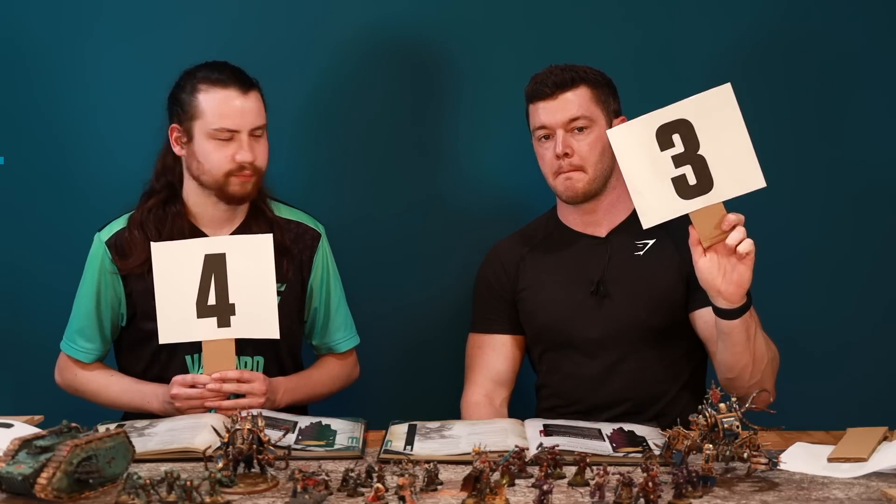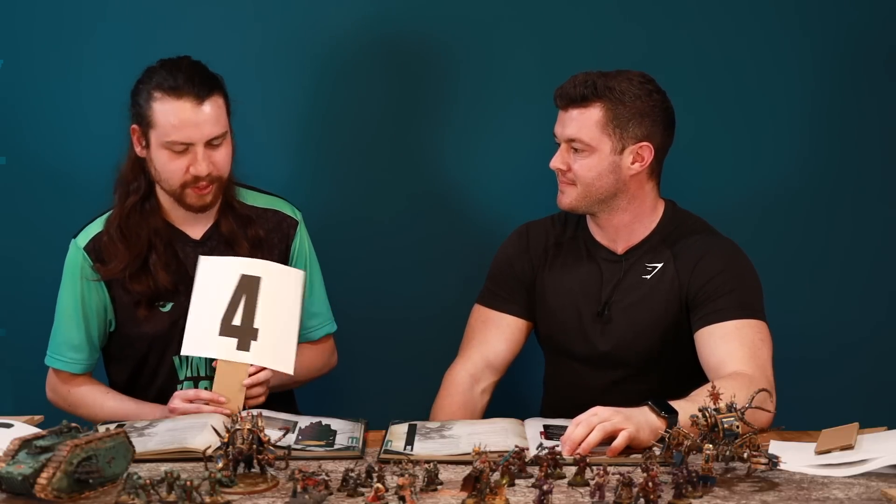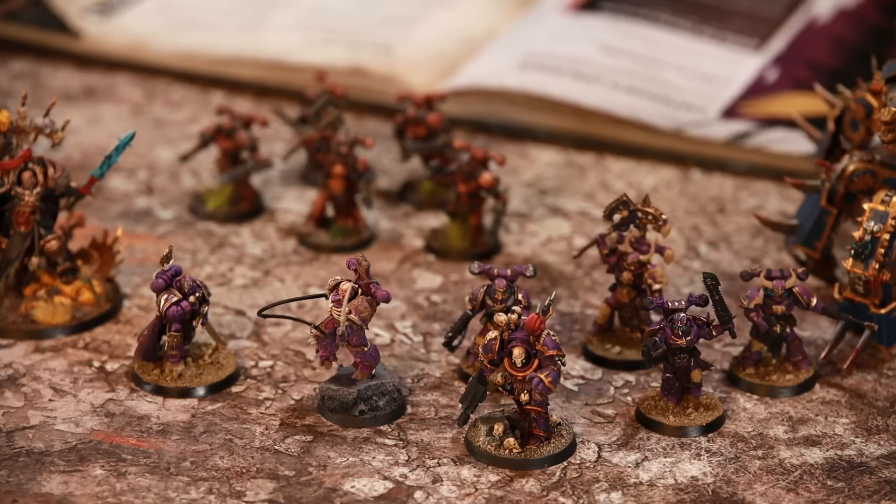Emperor's Children mission play score: Michael initially gives it a five, then changes to a four, reasoning that heroic intervention up to six inches makes holding objectives and keeping banners up stronger. Combined with fight last, it really helps manipulate the enemy's turn to score conditions when going first. Steve notes he's had to build his army list very hard to score secondaries — you can't just skew into combat; you need to do well at both shooting and melee, which requires more careful list construction than most other lists.